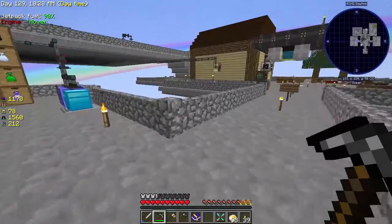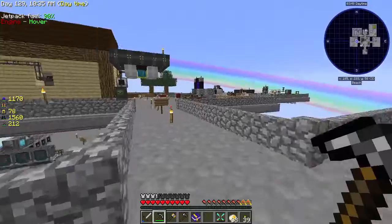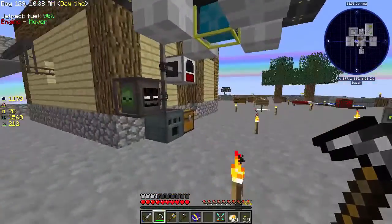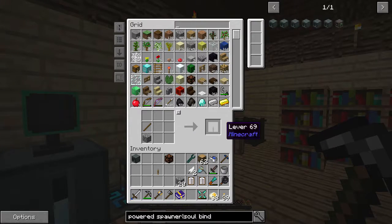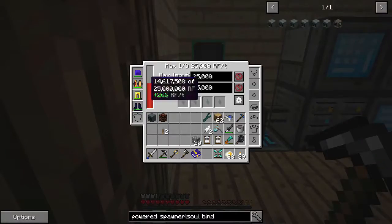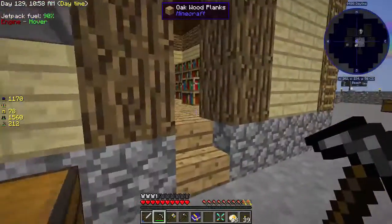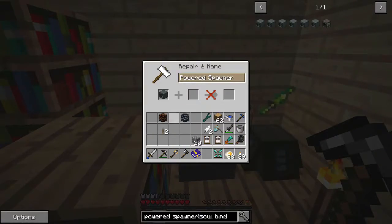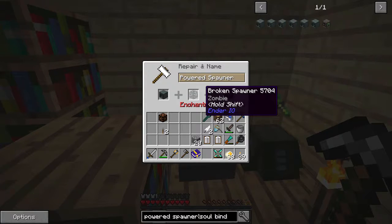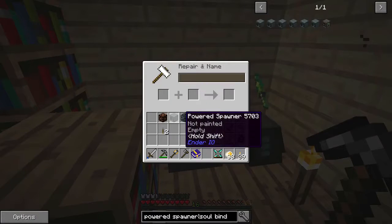We just need to grab the rest of the stuff — not a problem. There is a broken spawner that is now a zombie spawner, and we have a soul vial. All we have to do is combine the powered spawner with the broken spawner on an anvil and we get a zombie spawner — it costs 16 levels. That's not too terrible.